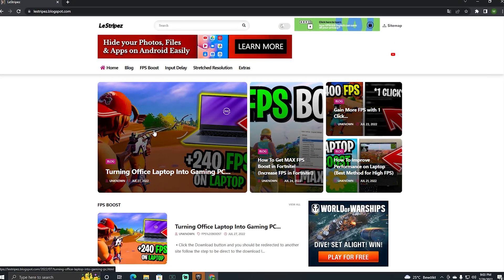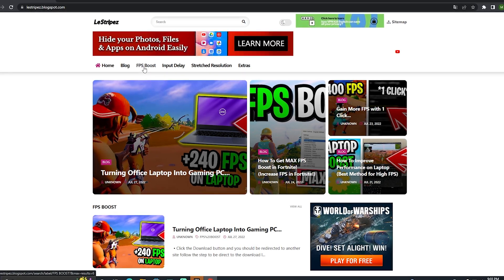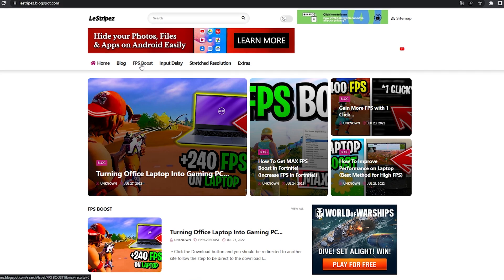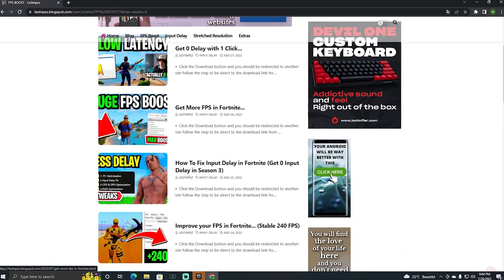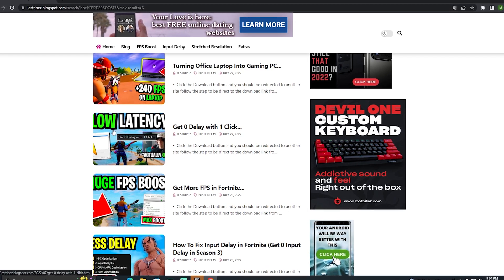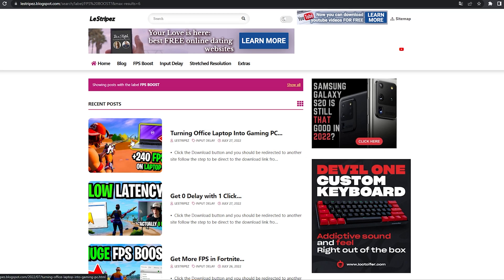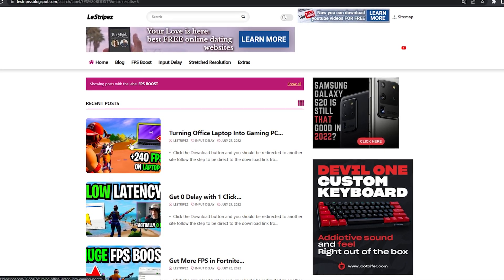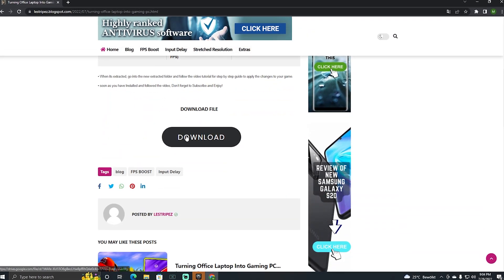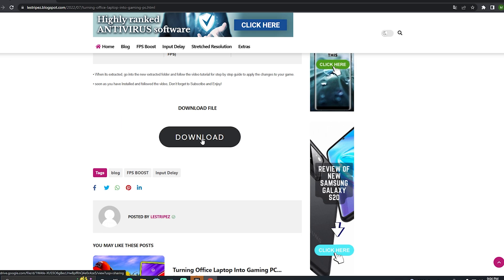First, click on the first link in the description where you can find my website. At the top it says FPS Boost, Import Delay, or Stretch Resolution — we're going to click on FPS Boost. Once redirected, you should see a bunch of useful posts. Make sure to check them all out because they're individual packs to help improve your PC performance. Find the post with the same name and thumbnail as this video, click onto it, scroll down to find the download button, which redirects you to Google Drive where you can download the pack.